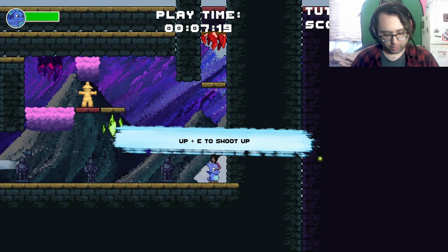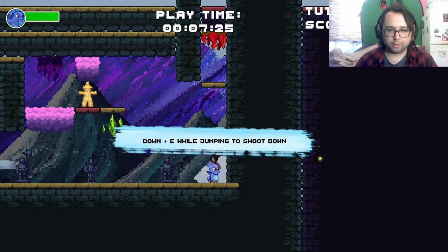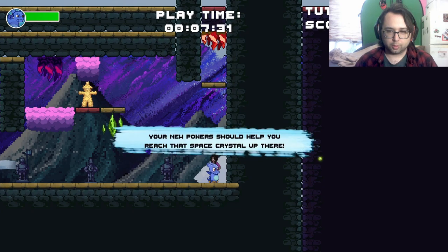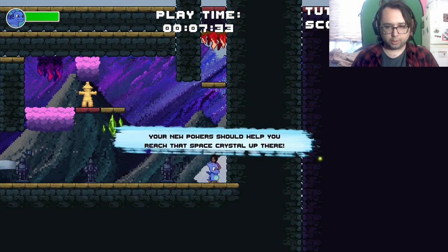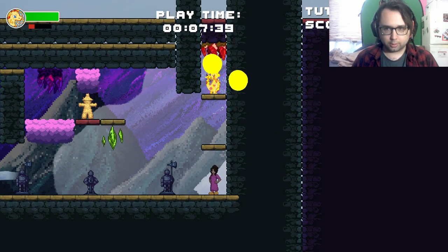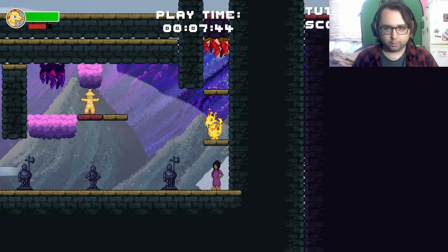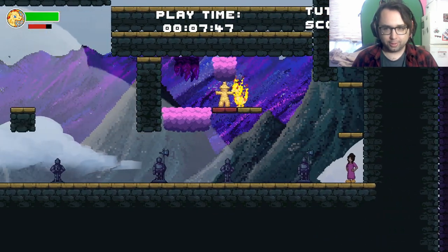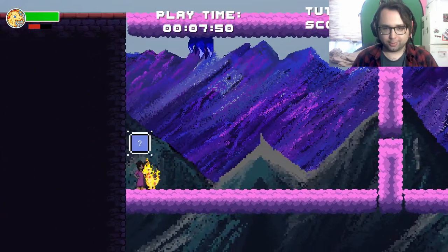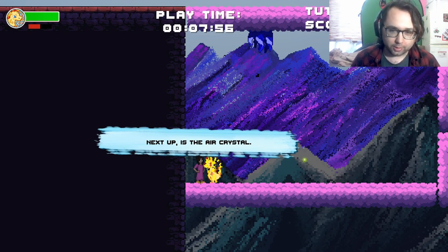That's why W actually looks up — it's to shoot. Down to shoot down. Your new power should help you reach that space crystal up there. Looks a little painful. I'm a burning salamander.